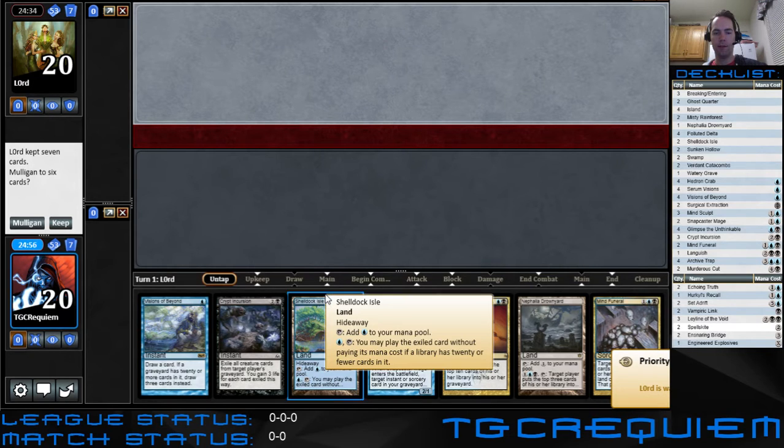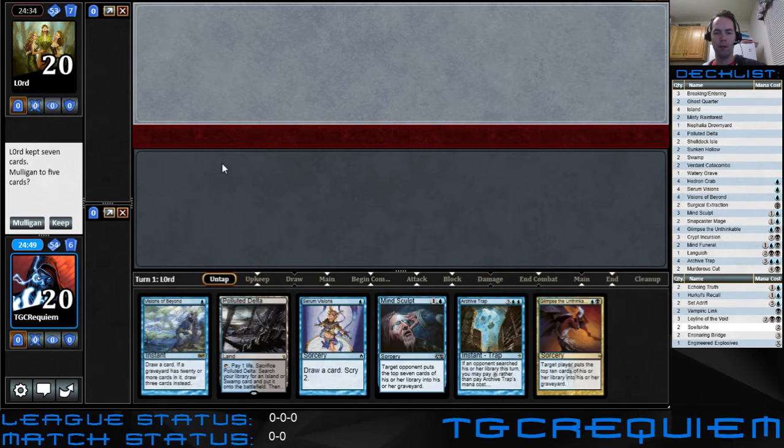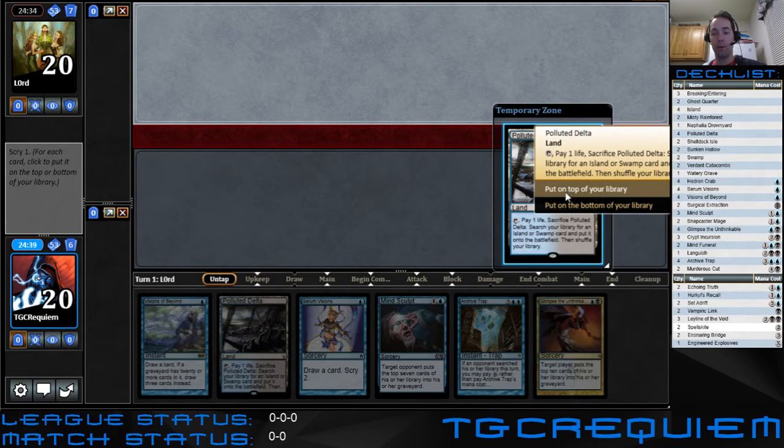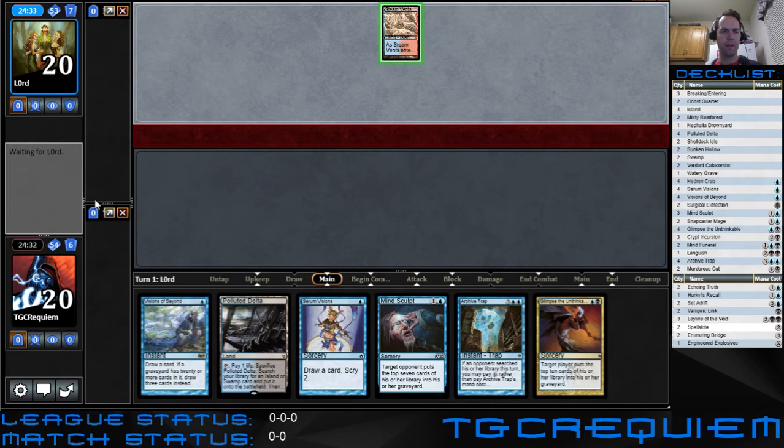This doesn't look very good — just way too slow. We're gonna mulligan. I like this — it's not the greatest, except we do have Visions, and now we know we have another land. Archive Trap, Glimpse, Mind Sculpt with a Visions makes me feel good. Gives me a warm and fuzzy.